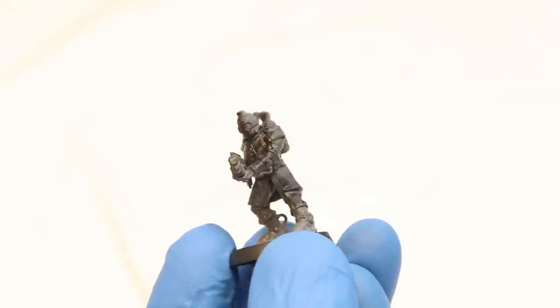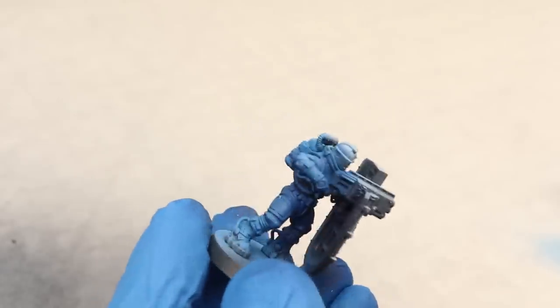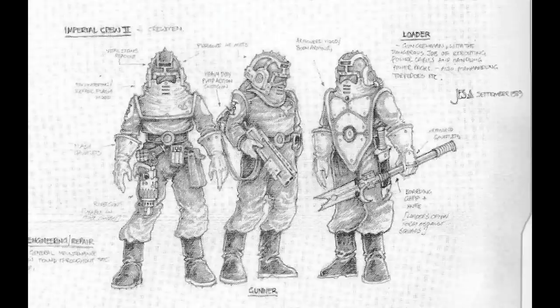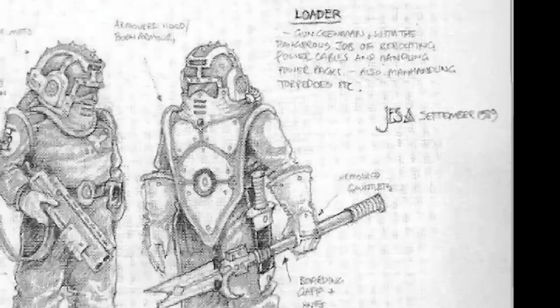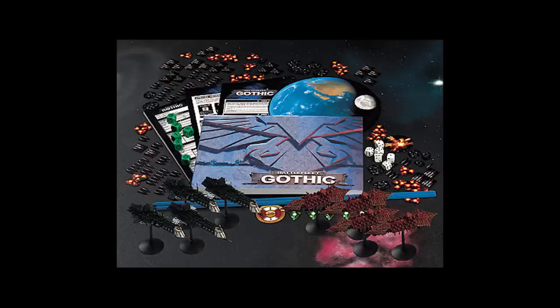Now let's get back to the 41st Millennium. With the new Kill Team box, you can command a squad of Imperial Navy Breachers — a specialized crew of Navy personnel who excel at boarding and breaching vessels. The designs are actually based on an old sketch by Jess Goodwin done ages ago, possibly dated 1989. The concept of the Imperial Navy was shelved for a long time, until about 1999 when Games Workshop released Battlefleet Gothic, which allowed players to control fleets of Imperial spaceships in interstellar ship-on-ship warfare.